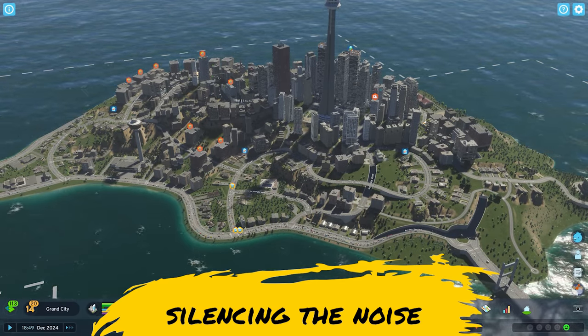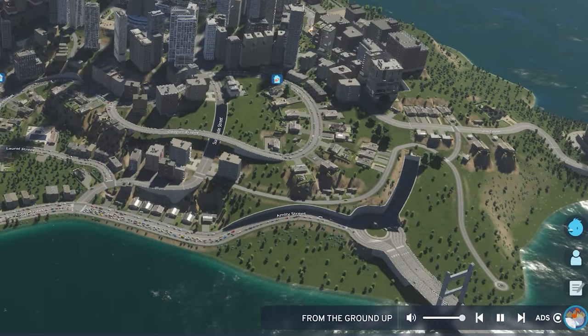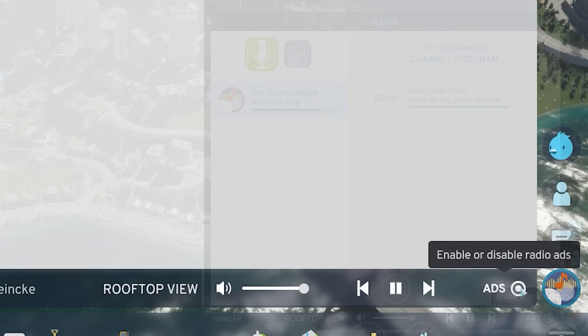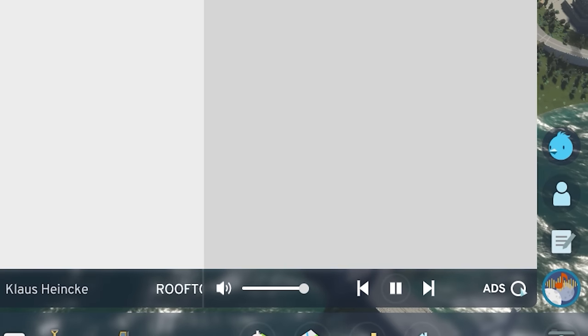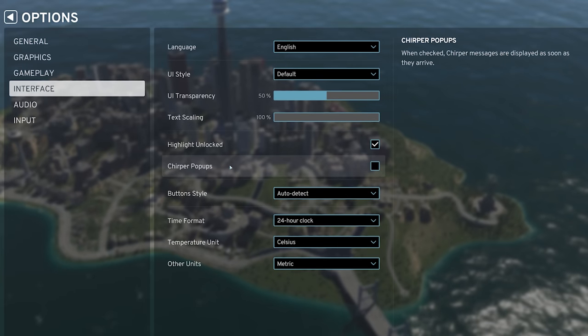A couple of quickies, but good tips. If you are maybe offended by the radio, or you simply find it annoying, click into the player down the bottom here. This will open up a new menu where you could choose to change stations if you wish, or down the bottom here, disable ads. That will hopefully bring you a little bit more peace of mind as you're creating your cities. Chirpa, your little city tweet bot that does report sometimes on quite useful things to steer you in a direction, is a little bit more difficult to silence. You'll have to jump into the options and then the interface menu, where you can disable Chirpa pop-ups, along with a variety of other things — like if you're using the proper metrics like Celsius and metric meters.